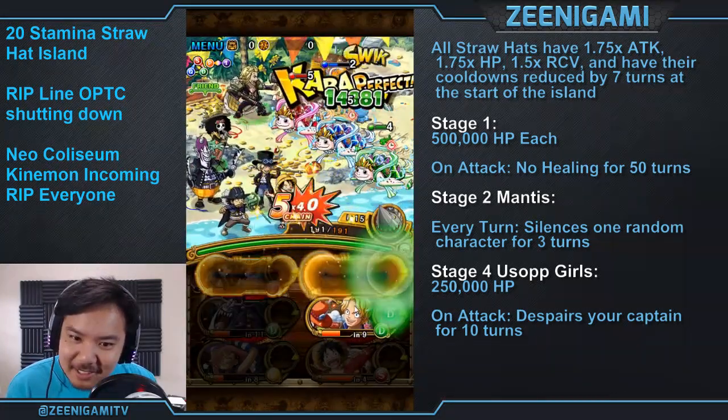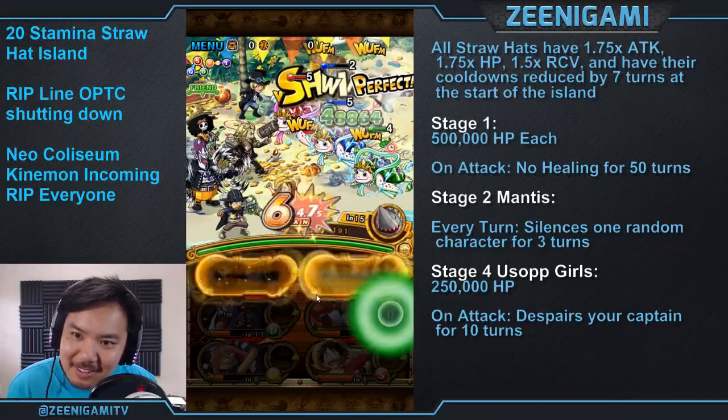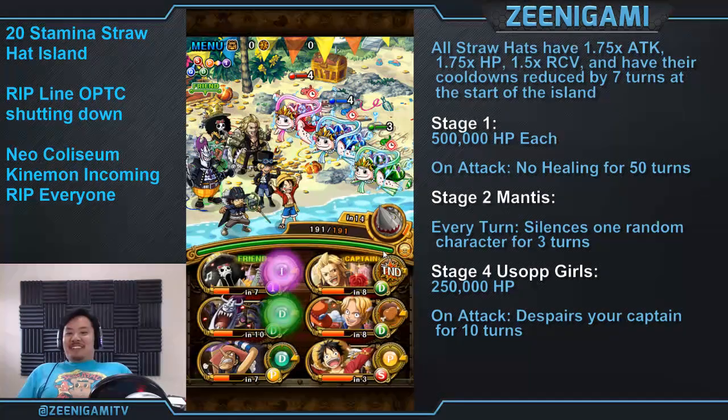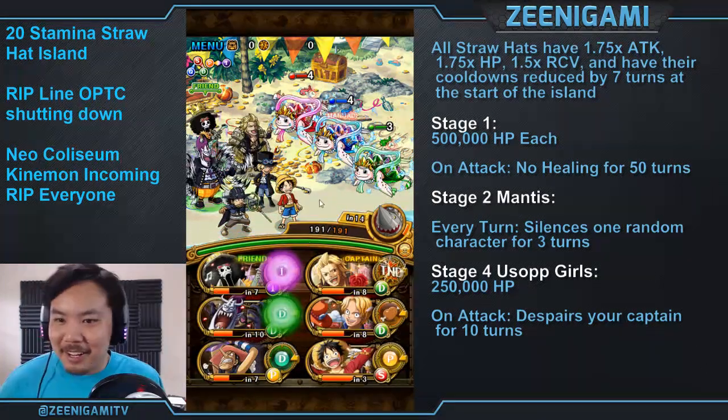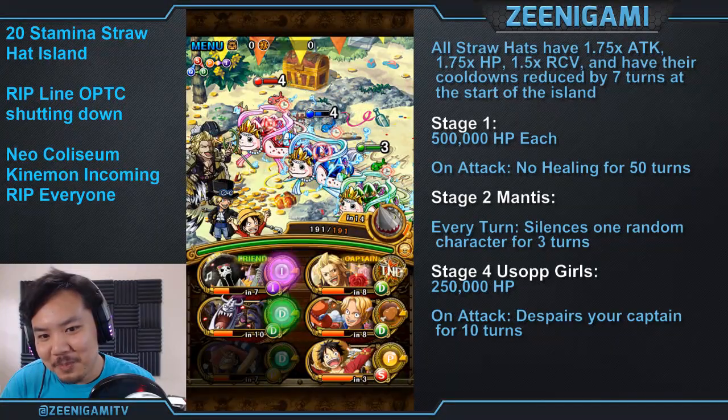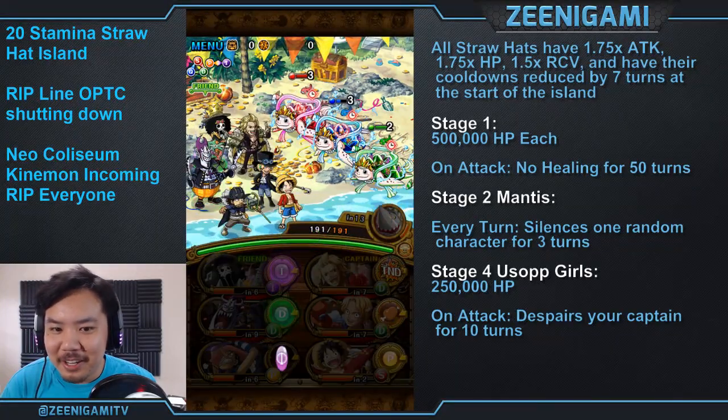Here is what you need to do — you need to get really, really lucky with your orbs. You see how many green orbs I got there? That's what you have to do: get a ton of green orbs to kill both Lopins before they attack, because if the Lopins do attack, they will prevent you from healing for 50 turns.